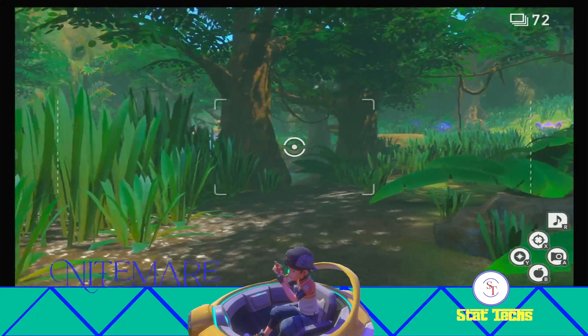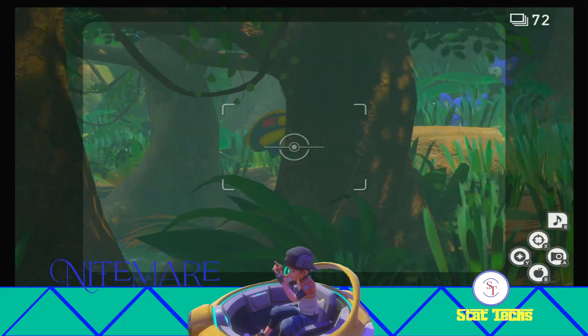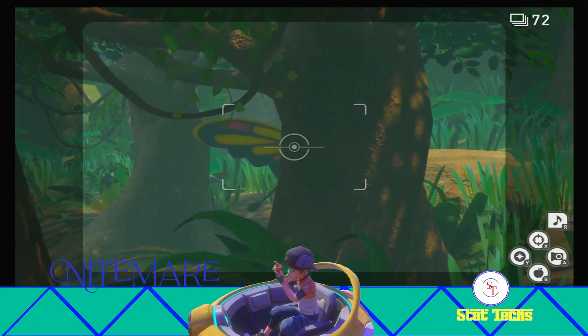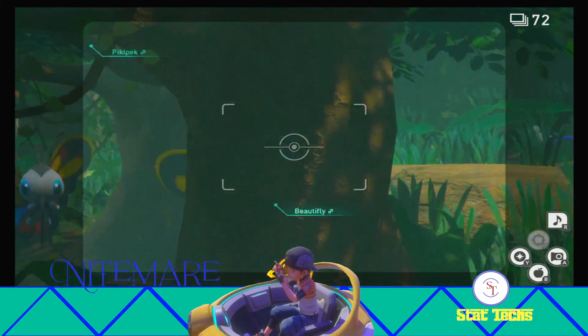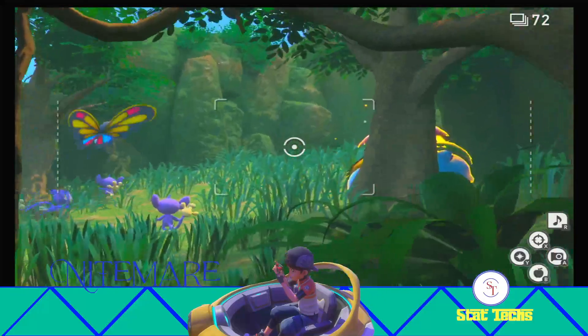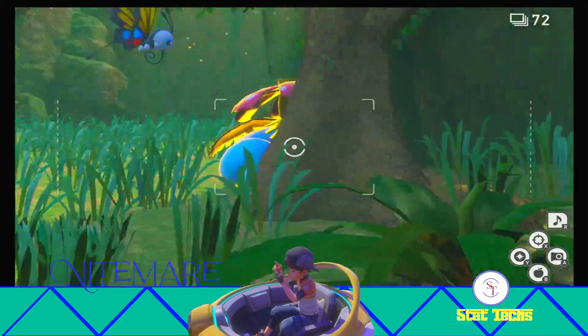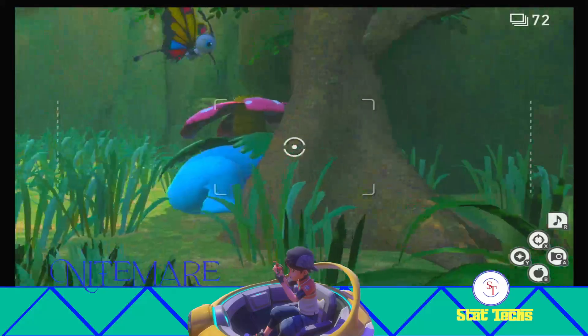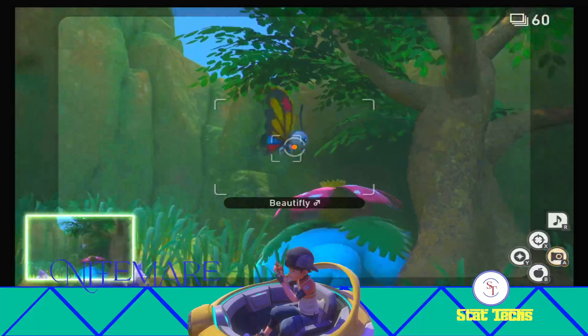We are in the jungle level during the day, coming up on the swamp right now. As you come up on there, you'll see there's a Beautifly hanging out behind that tree — you can see its wing. If you scan while looking at it, that's going to make Beautifly fly from behind the tree. Then you want to turn and hit Venusaur with an Illumina Orb. As Beautifly flies past Venusaur, it's going to notice it and start eating from Venusaur's flower.